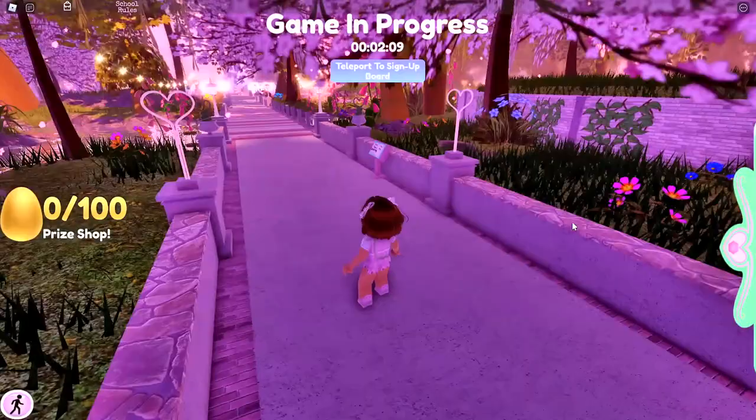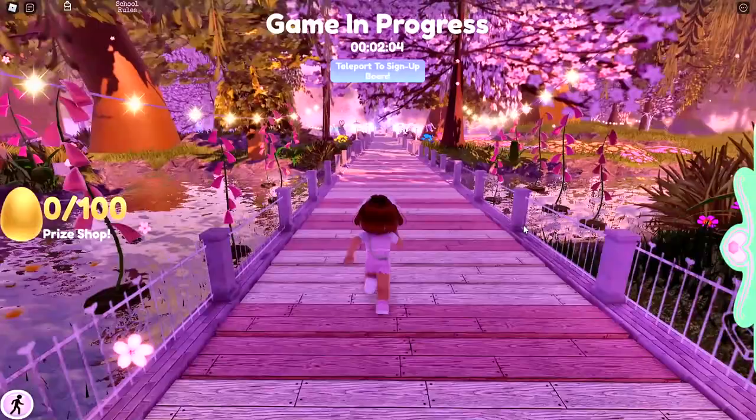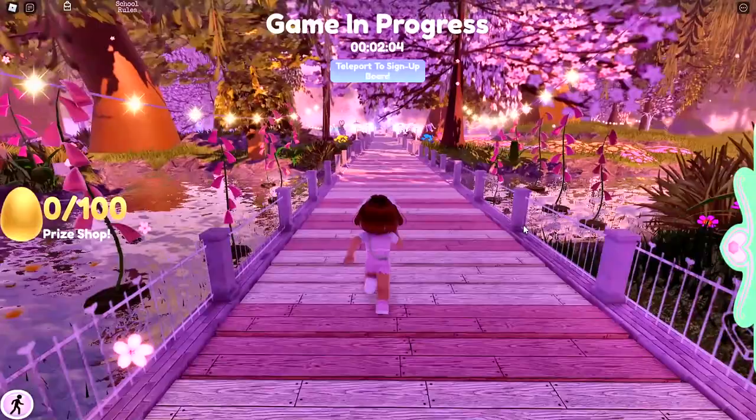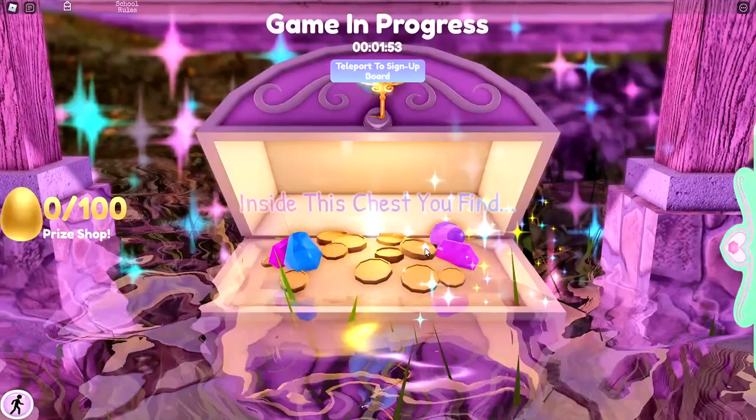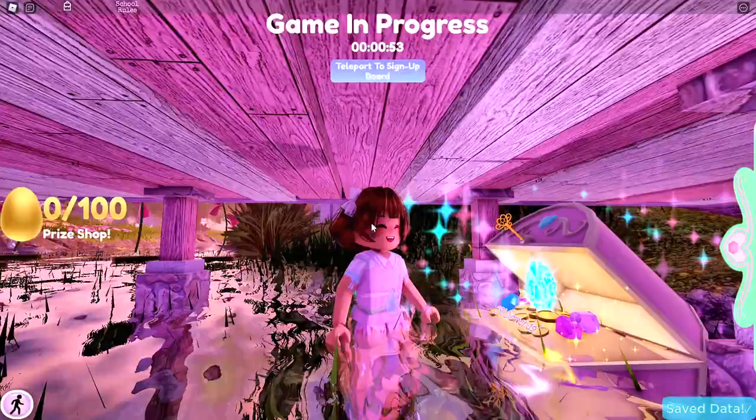Okay Owl Friends, so I am now in Divinia Park and you will first spawn here. Now you want to go straight ahead, then take a left and go under the bridge. There should be a chest here. Now let's open up the chest. Inside you will find 250 diamonds.